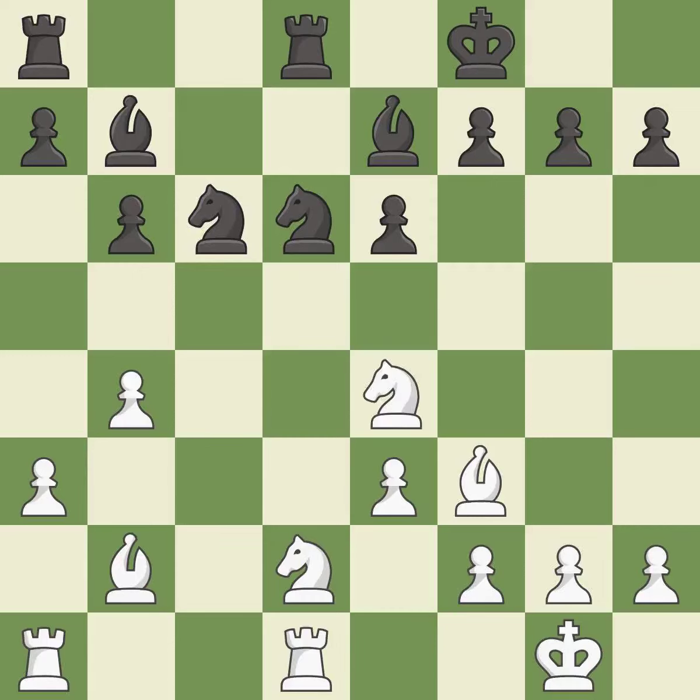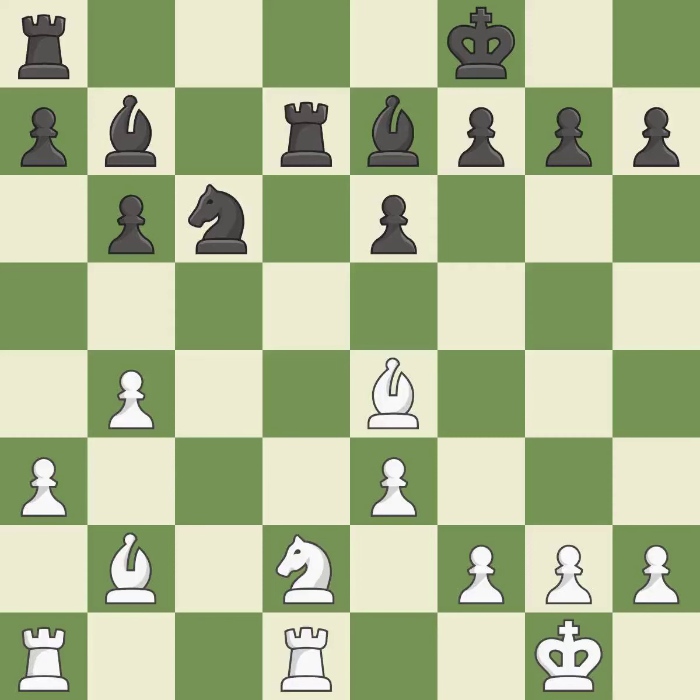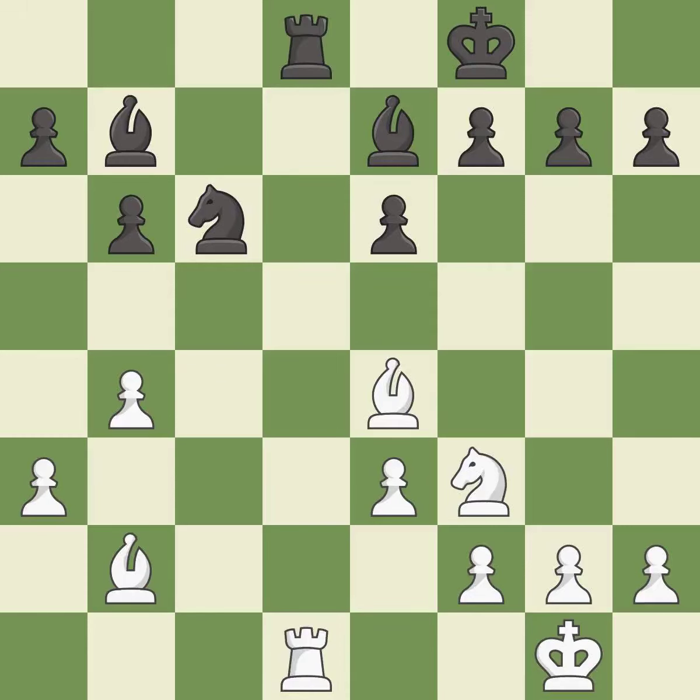This offers an equal trade of pieces. This maintains the balance in material with a good trade. Recaptures. This exposes an attack, threatening a rook. This is an equal trade. Takes back. This challenges the opposing rook for control of the open file. This threatens to force eventual checkmate.